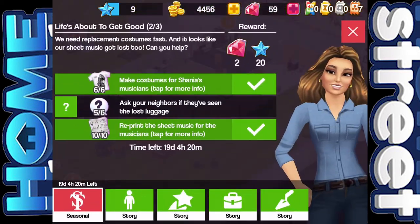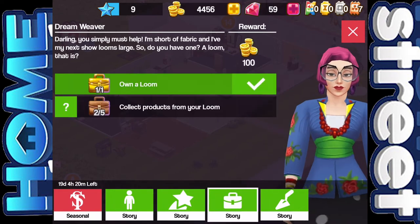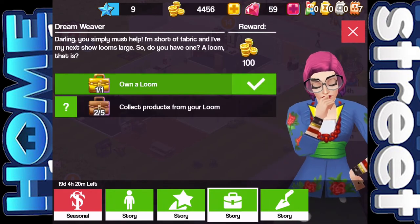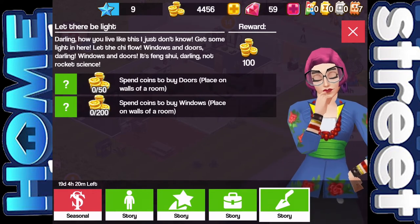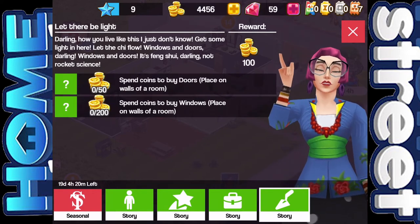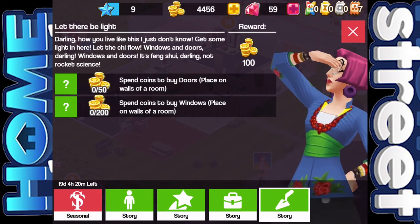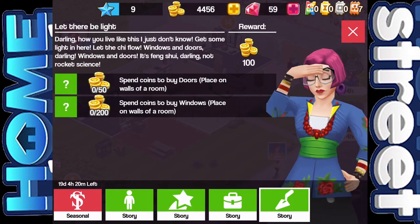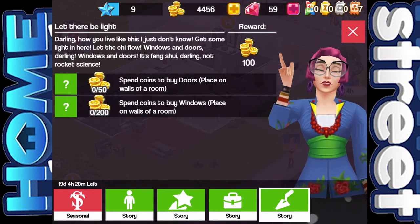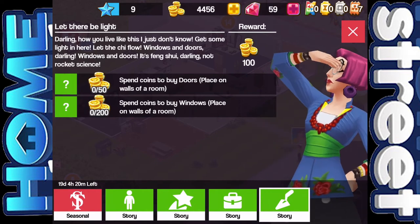What have we got story-wise? Game show going on. Loom — so we need to do some loom stuff. And then — oh, let there be light. Darling, how you live like this I just don't know. Get some light in here, let the chi flow. Windows and doors, darling — windows and doors. It's Feng Shui, not rocket science. So we need to spend coins on doors and spend coins on windows. Let's do that.